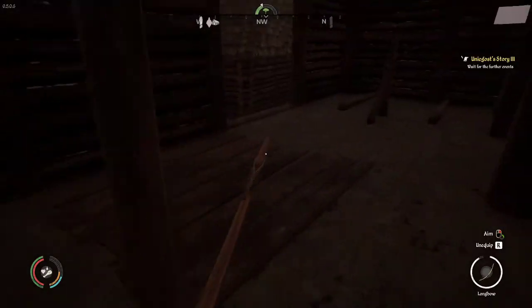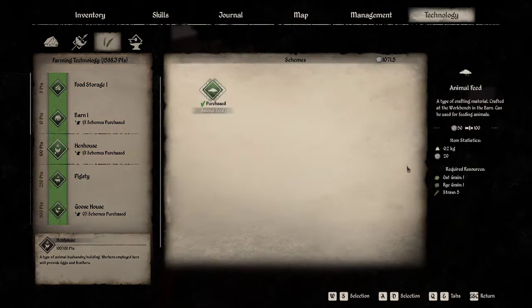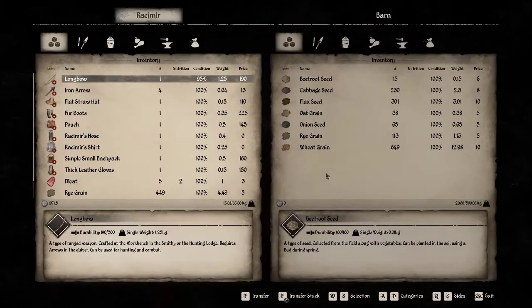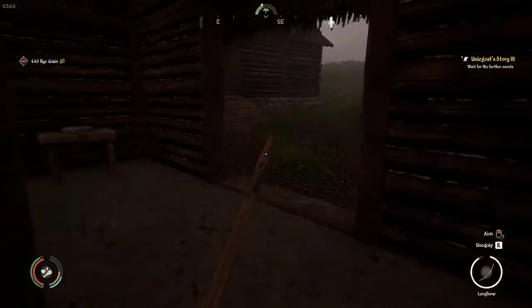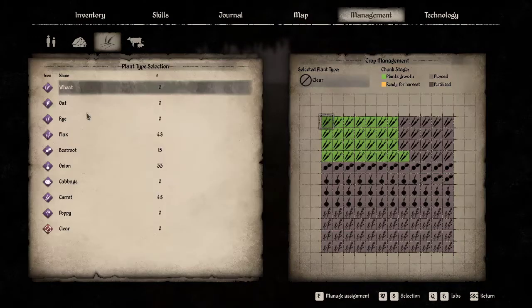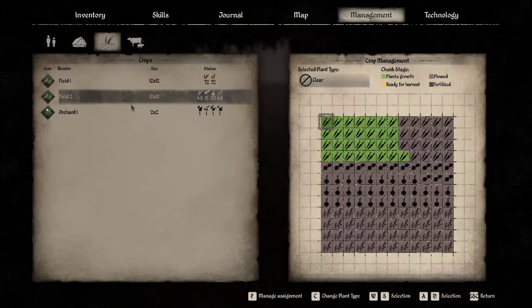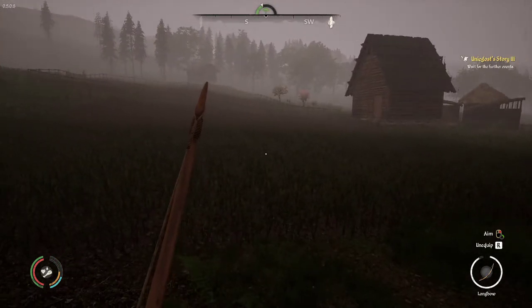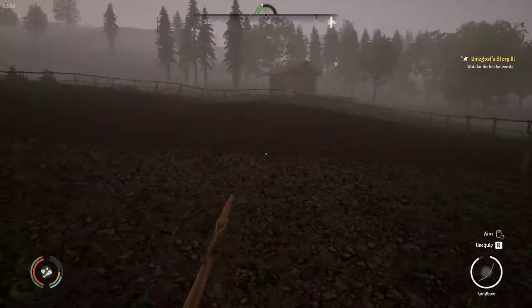The rye grain can be used for cooking in the tavern, creating flour in the barn, or sowing in the fields. Isn't rye grain also used for the hen house? Rye grain and oat grain. How much oat grain have we got now? Oat grain, only 38. Isn't that being planted now? Management fields - oat grain, none. We need to get some more of that, or just plant some at some point.